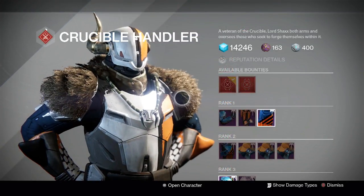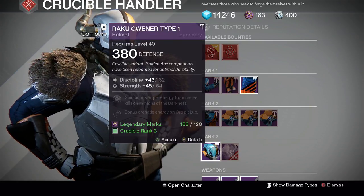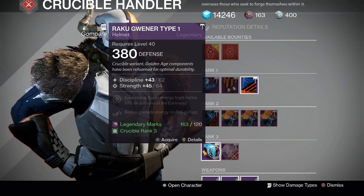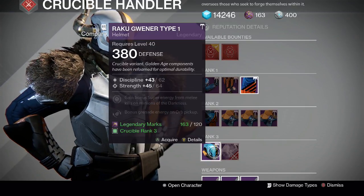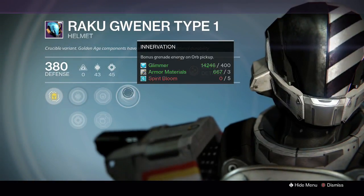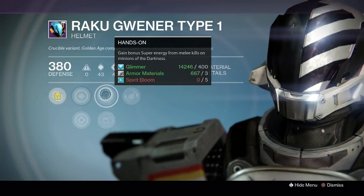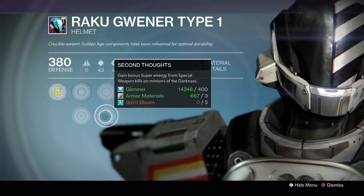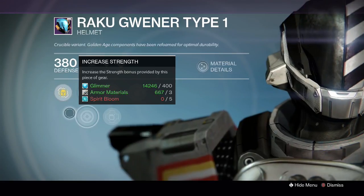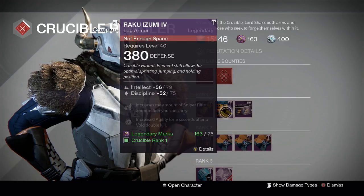For Titans, Shaxx has a helmet — rank 3 in the Crucible for 120 legendary marks. It's a 107 roll: one point off strength from a perfect roll and three points off perfect for discipline, so four points down total from 111. Perks include Innovation for bonus grenade energy on orb pickups, Hands-On for bonus super energy from melee kills in PvE, Second Thoughts for special weapon kills in PvE, and increased discipline or increased strength.